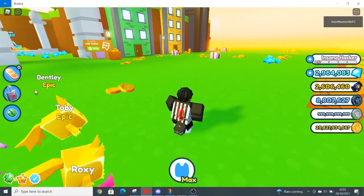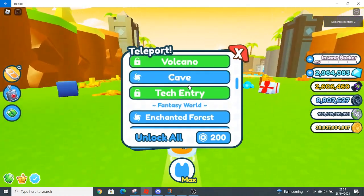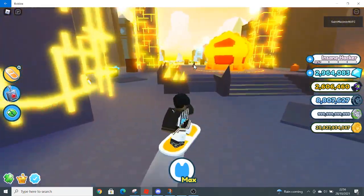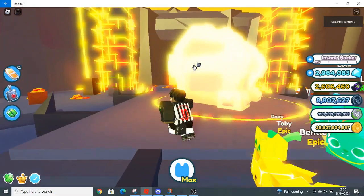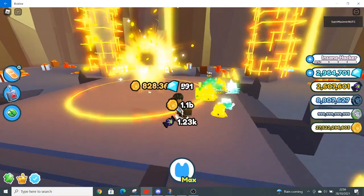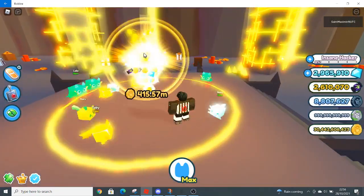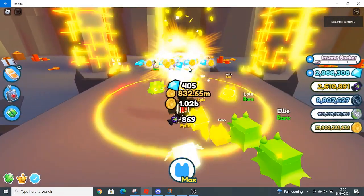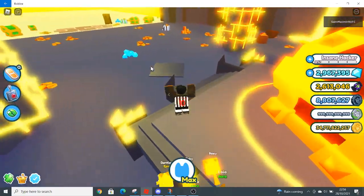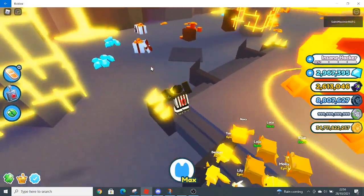First, go to the cave. If you're not in Fantasy World or Tech World, you can just do the chest - I instantly do it because I've got really good pets. You get like one thousand every time, 800, 1.83k. That's an all right way to get candy if you're not in Fantasy World or Tech World.